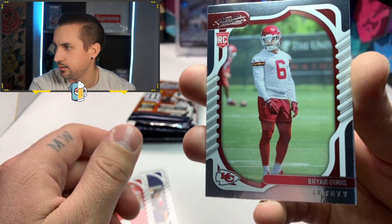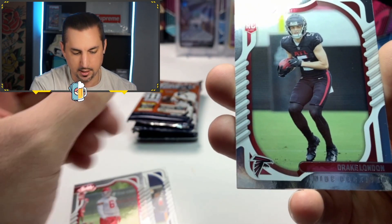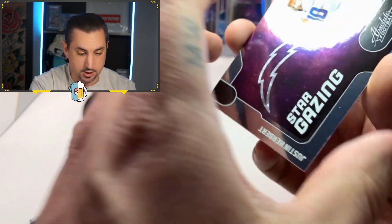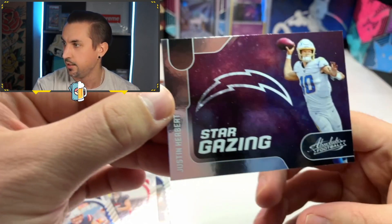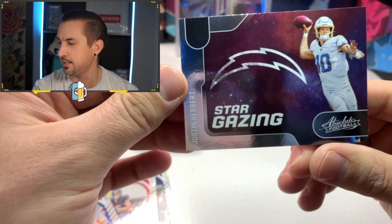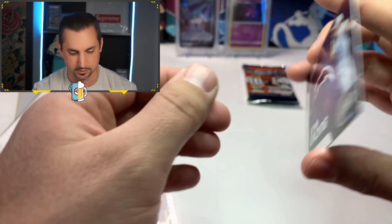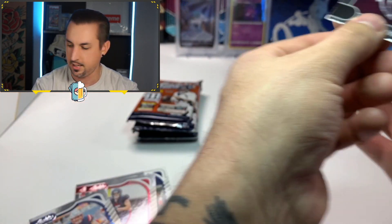Brian Cook — safety rookie card, Kansas City Chiefs. Drake London, another rookie card. Cole Strange. And then the Justin Herbert Stargazing insert — oh my gosh, this card is sick! Look at that LA Chargers logo in that night sky. That is beautiful. SG3 — Stargaze 3. That card is sick.